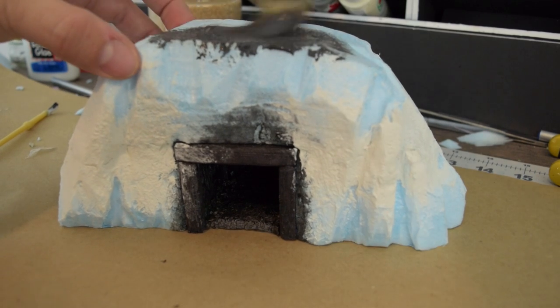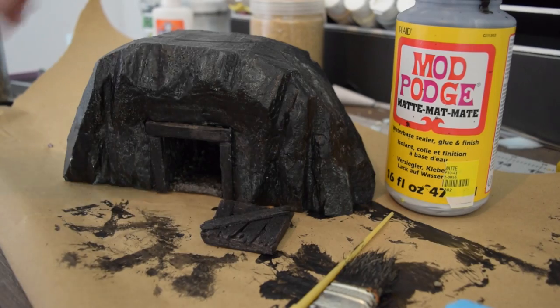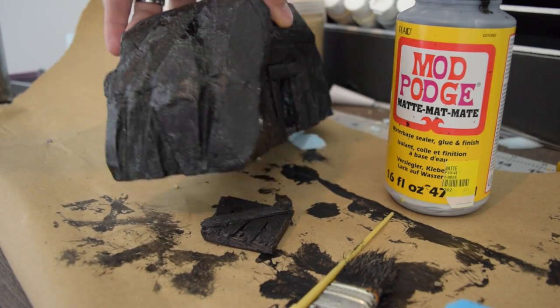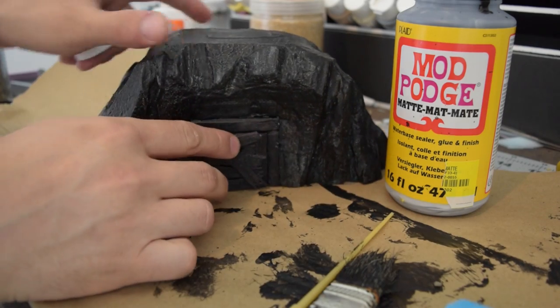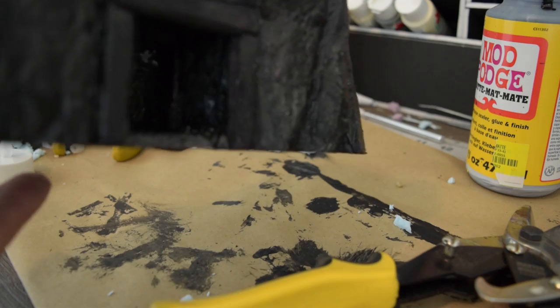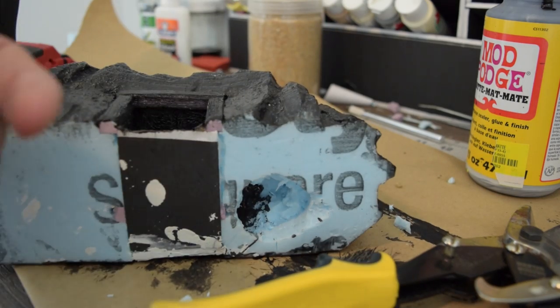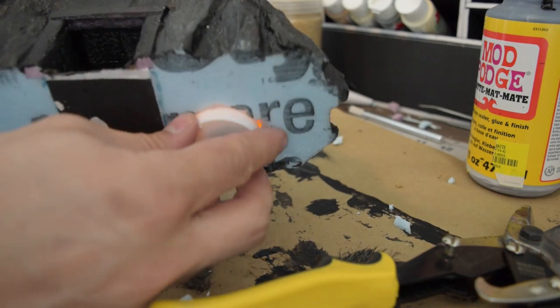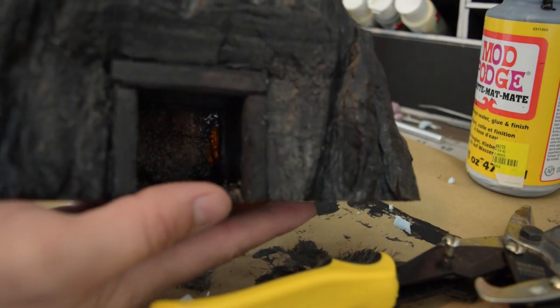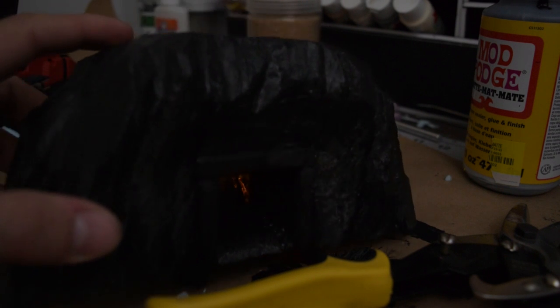At this point everything was ready to Mod Podge. I also cut a hole in the bottom to fit one of these little flickering LED tea lights. I wanted the option to turn it on and off to make it look like somebody might be in the mine — it looks pretty cool in the dark.